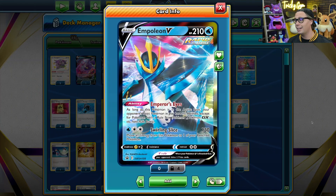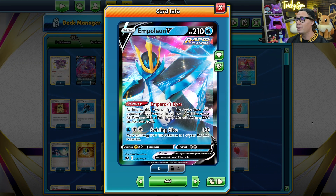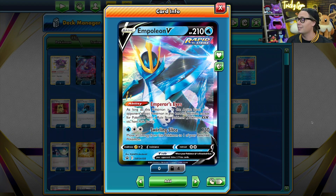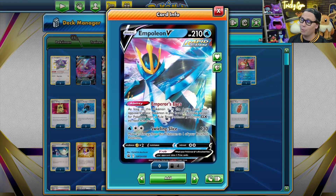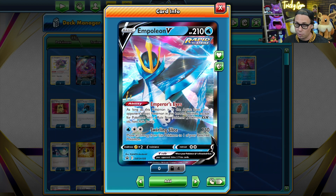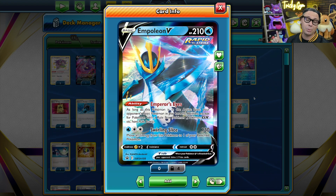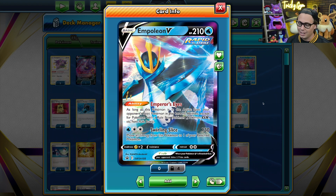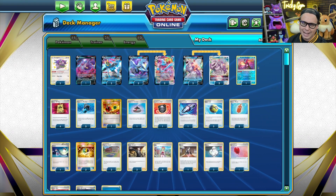In order to deal with those Lost Zone decks, we've got Empoleon V with its Emperor's Eyes ability. Two copies of Empoleon V is very difficult for these Comfey-reliant decks to play around, since you can have one in the active spot and one on the bench. If your opponent uses Escape Rope, you can just put the benched Empoleon V into the active spot — it pretty much stops Comfey and Cramorant in their tracks. This deck is super good. I think I only dropped a couple of games while playing it on stream today and had a huge win streak. It really is a mainstay in our standard format. Check it out in action and let me know what you think of this Kyurem VMAX deck in the comments below.